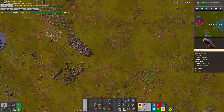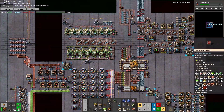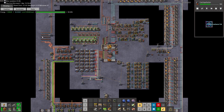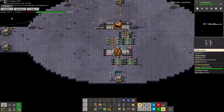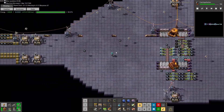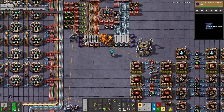This is your average 90% evolution experience. We still have like 50,000 copper and 50,000 iron, but we're out of stone surprisingly — so we have to go get more.